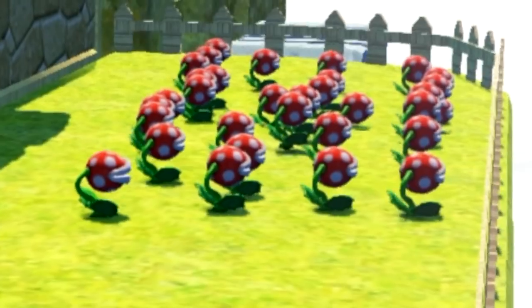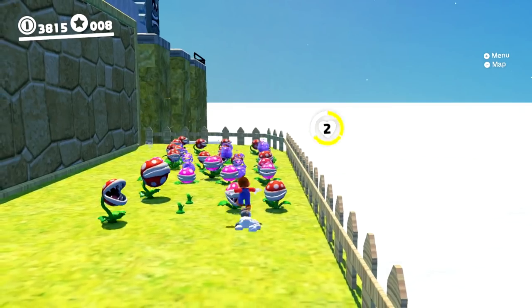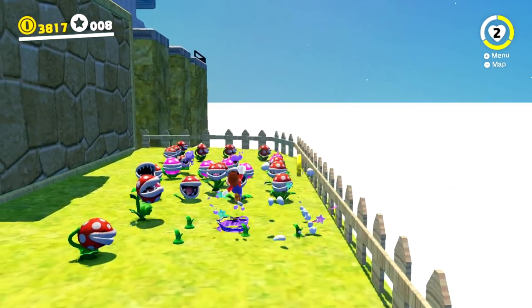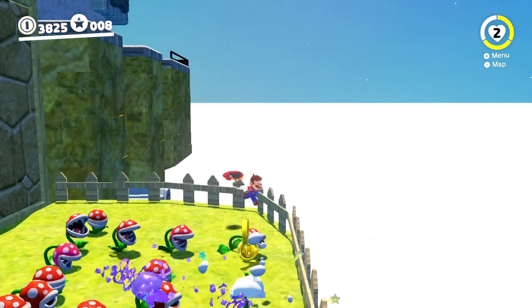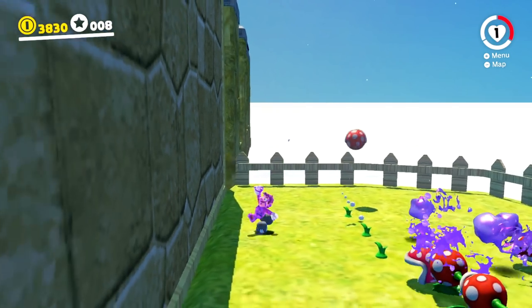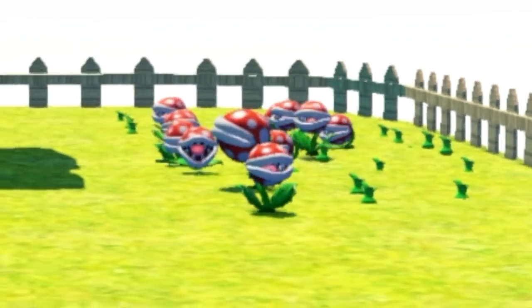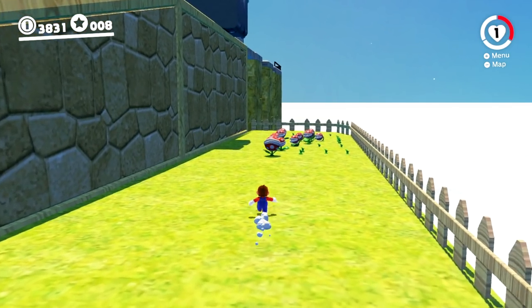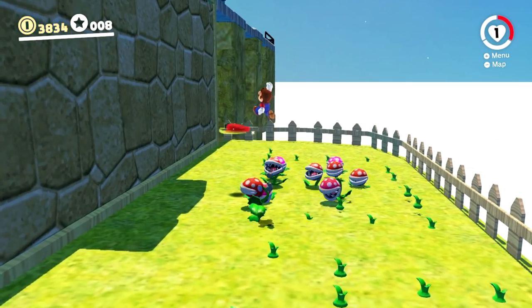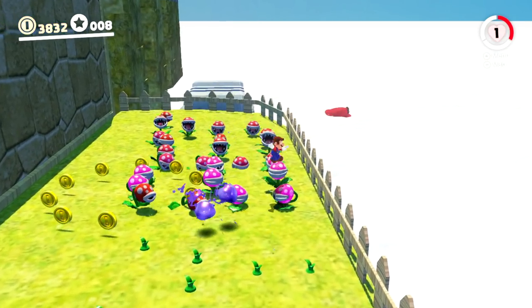There are some piranha boys — holy cow, that's a lot of piranha plants. Where's our hat? Hello, Cappy, you good? One of them ate Cappy! We're at one HP, we need to be cautious. Give me Cappy back — no way we die here. They all keep munching on Cappy, this is toxic. Can I just have him back? Fine, I'll kick you later.